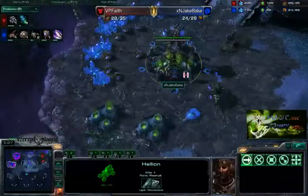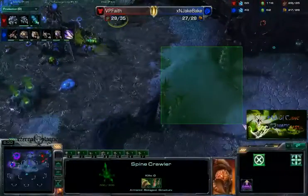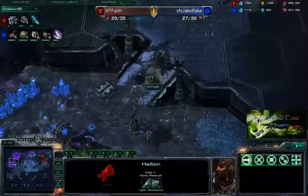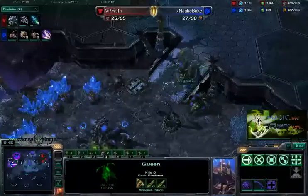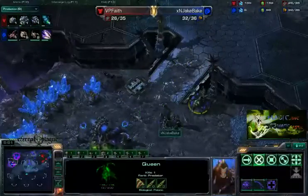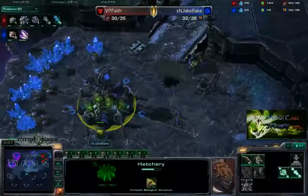Hellion now going to move on to the Zerg's base. Now of course on this map, since Shakur's Plateau does have a shorter ramp, there's not much area around the natural here — it's a little bit easier to defend. Looks like he's going to go right past that Spinecrawler. Nope, that Queen is going to block both of them. Very good play by Jake Bake. Killing off both those guys for free — they picked off one measly Zergling. That's not even one Larva — that's one half Larva.